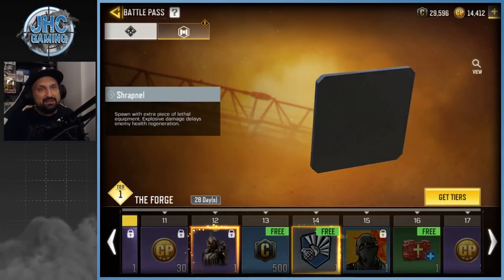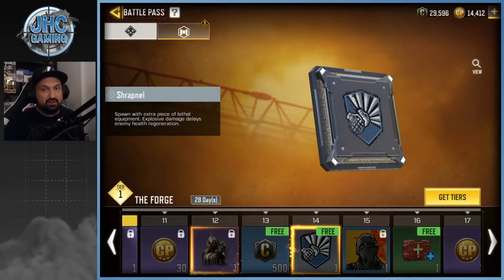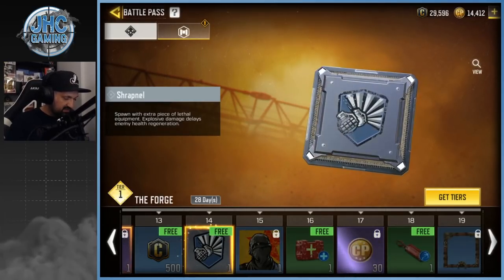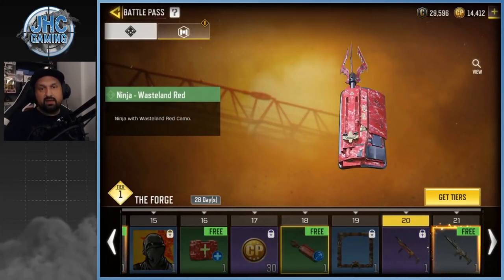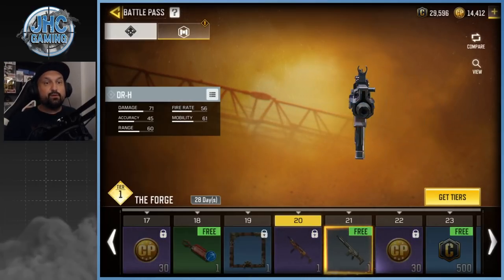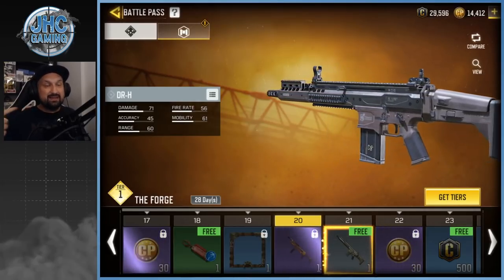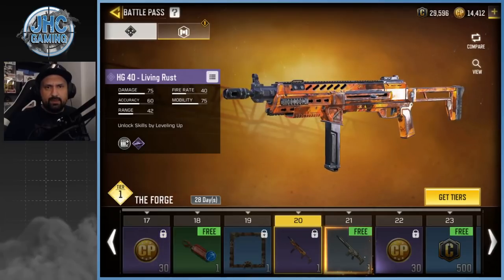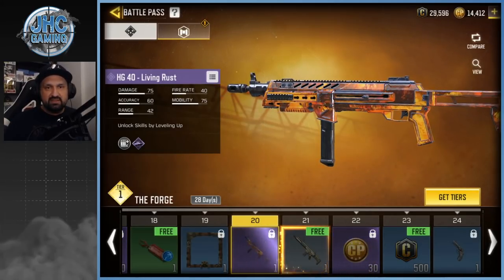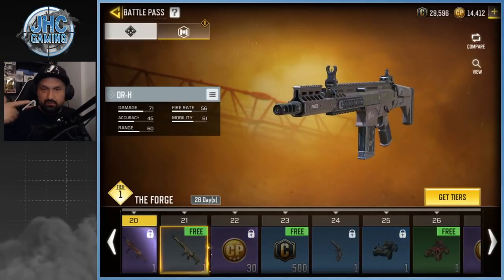That's gonna be a new perk for multiplayer. Everyone's gonna unlock that — unless you don't reach tier 14, then you won't have it. Maybe it'll be in the credit store later, but it's one of the new perks and it's free. There are more battle royale classes too. Free-to-play players get a free DRH at tier 21 — everyone gets a DRH even if you don't buy the season pass. On the paid pass, the HG40 — like I said it's not the Heat Stroke, they're super similar.